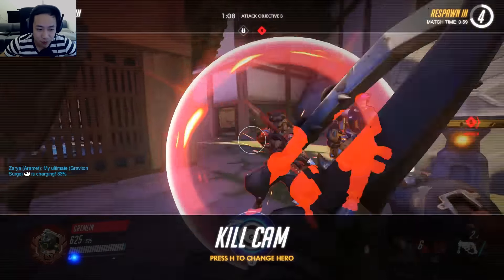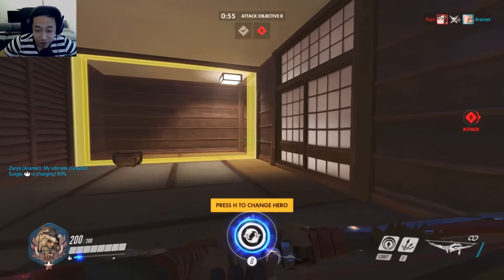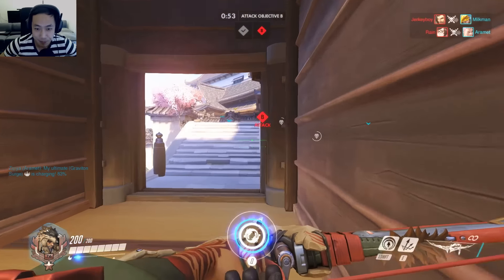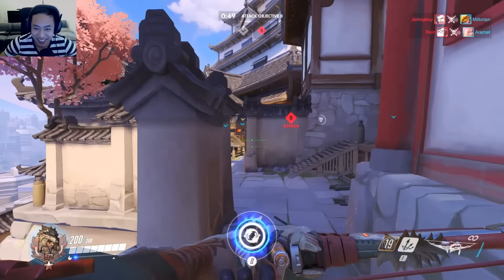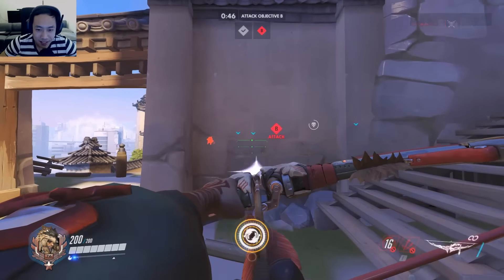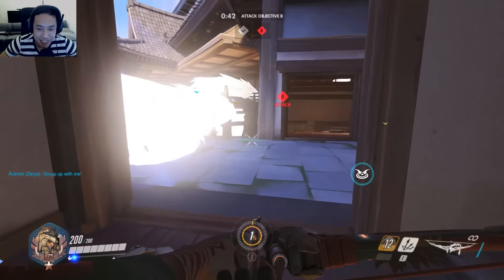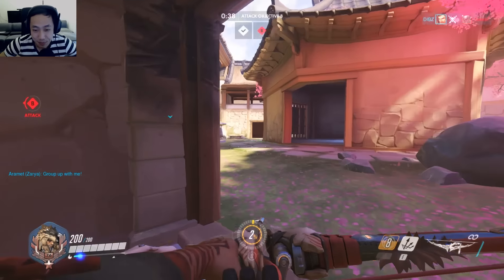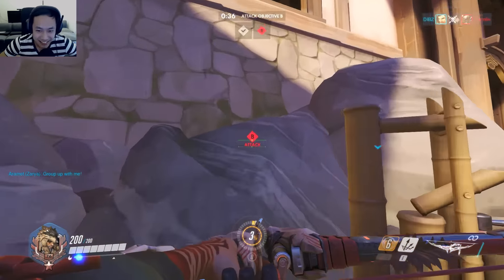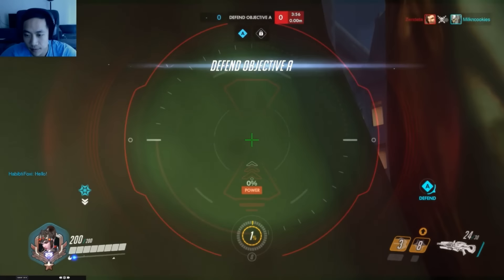As you saw, I used a scatter arrow right in front of the Roadhog — you can see how much damage it does. He went from 500 to about 250 life, so every single scatter arrow hit him. Imagine if I got damage boosted — I could probably kill him. There's actually a clip where one of my tanks, Milk and Cookies, got one-shot by a Hanzo who was damage boosted. It was pretty insane.